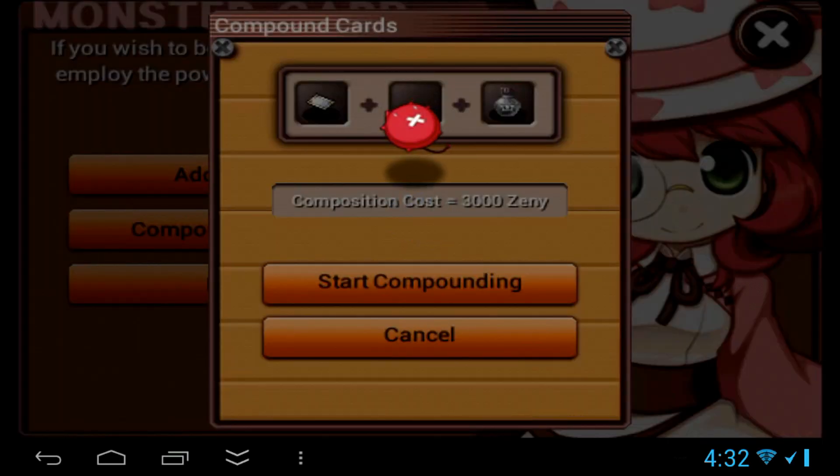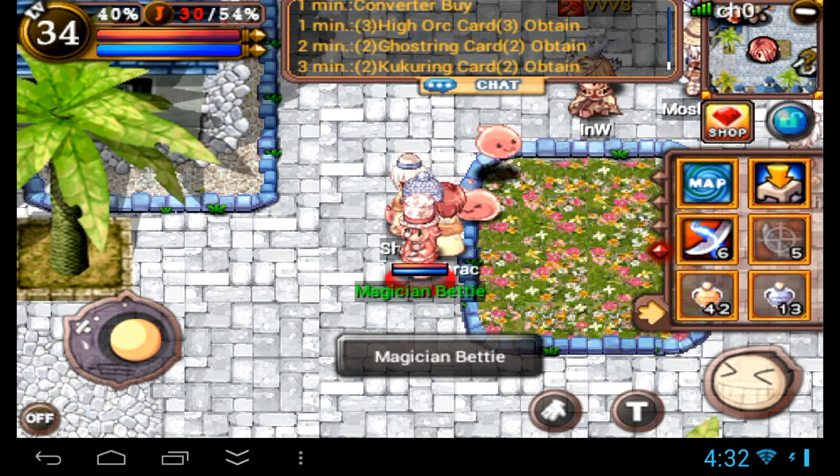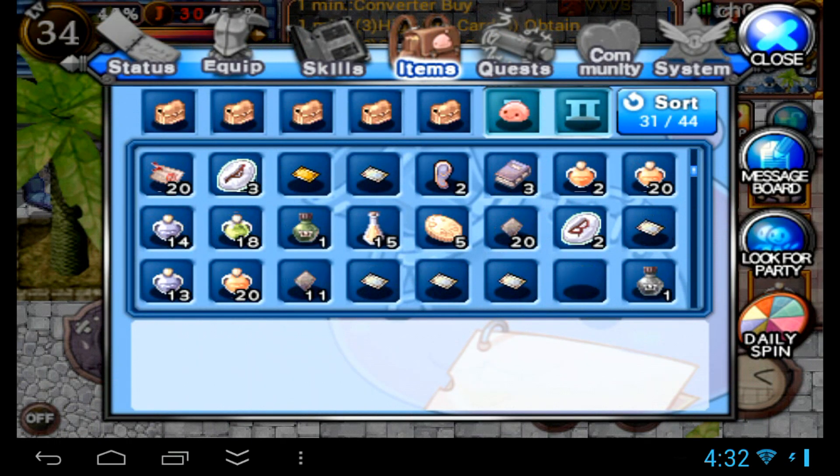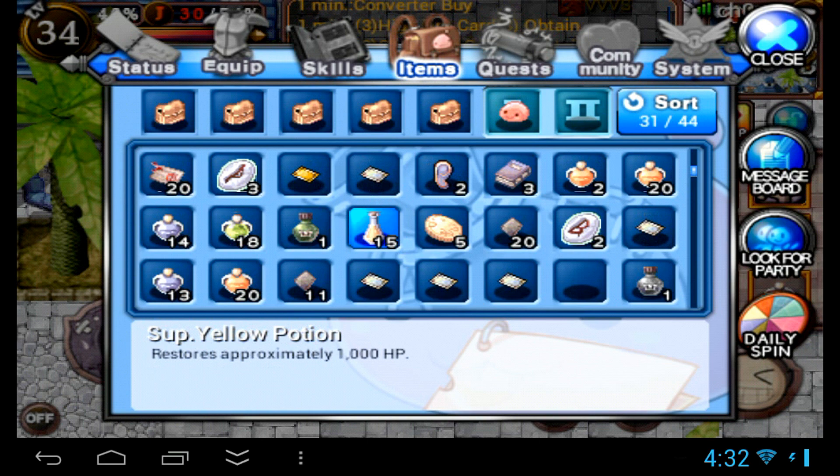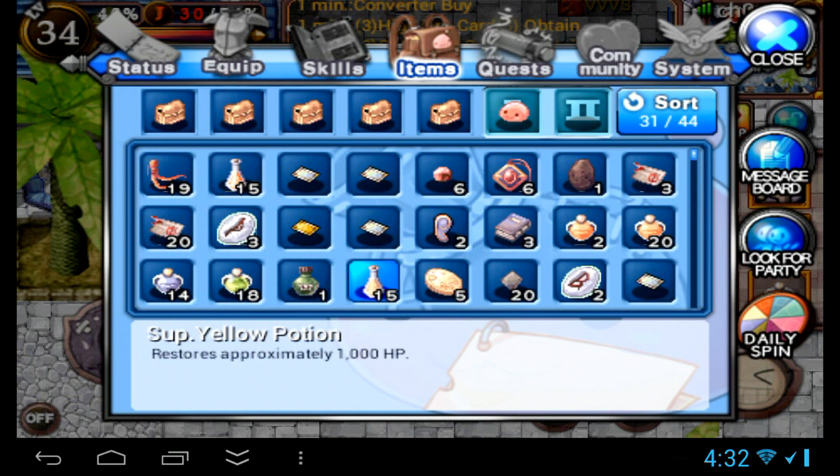Let's see what we get here — and the result is a failure. But let's see what card we got. It seems we got an even better card than last time. A Kukurin card adds neutral damage to a weapon, which is really good.